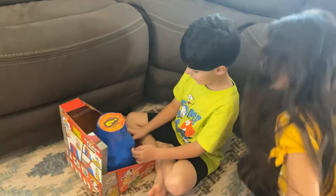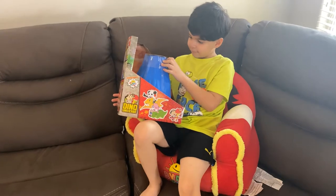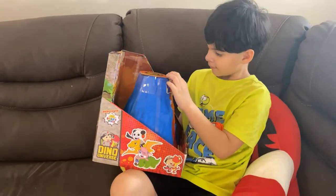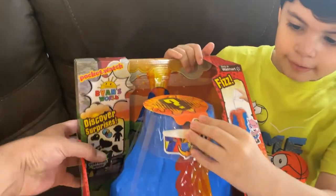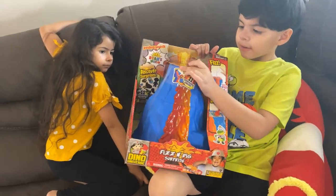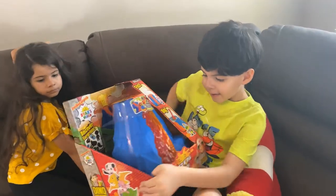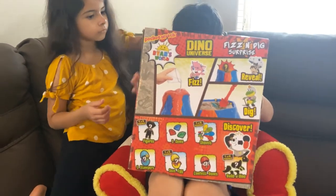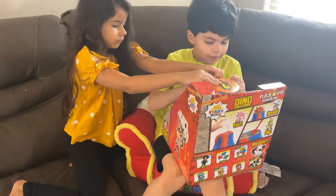What toy are you reviewing today, Papa? What did you get? It's called the Dano Universe. It's got Ryan's World Fizz and Dig Surprise. It's a volcano, right? Yeah. It has a lot of surprises inside. You excited, Papa? Is that what you wanted? Yeah.